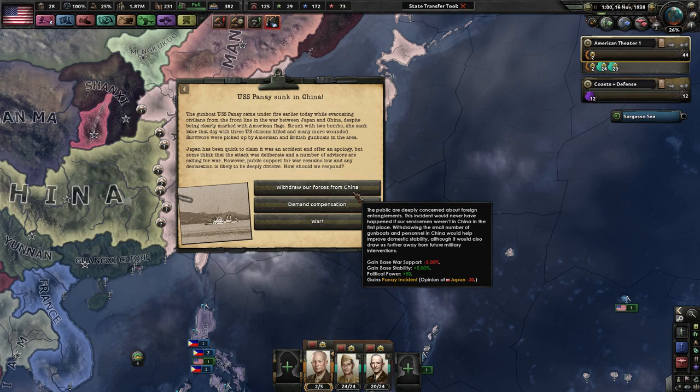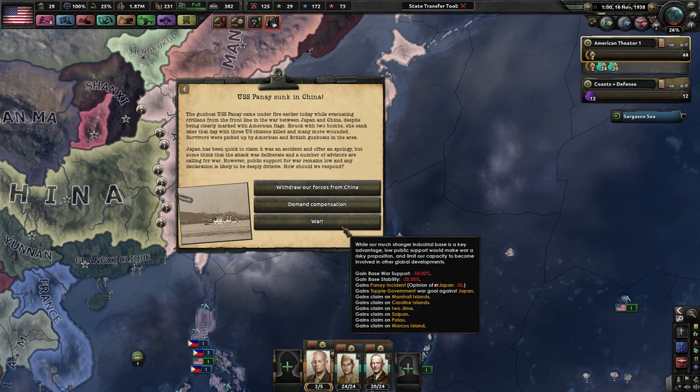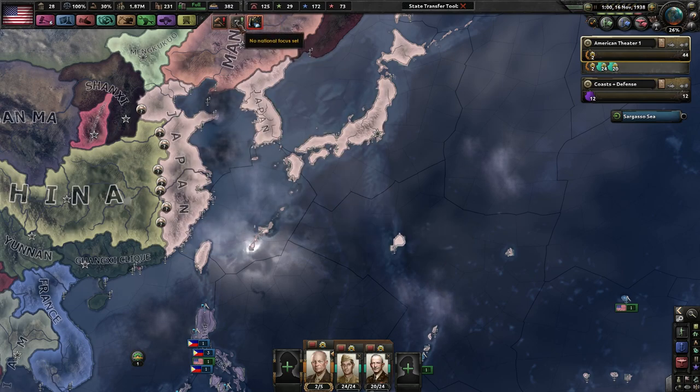American and British gunboats were attacked by Japanese aircraft while evacuating Western civilians from the front line in the war between Japan and China. Despite being clearly marked as an American vessel, the USS Panay was hit by two bombs and sunk, with three Americans and one Italian citizen killed. Both governments have issued strong protests. We demand compensation — we get more war support, acclaim on Japanese islands, and gain a topple war government option. We're going to demand compensation — you kill one of our people, we demand compensation. Japan agrees to pay — war has been averted — and compensation includes 100 more political power.